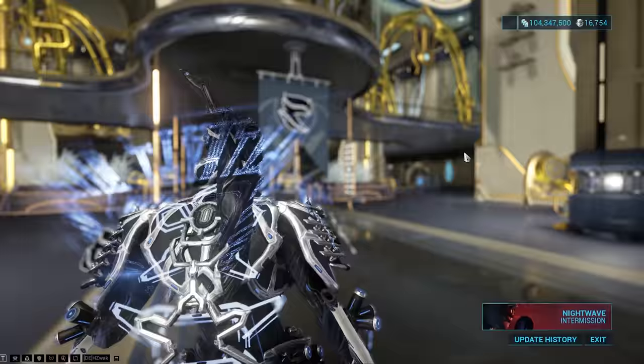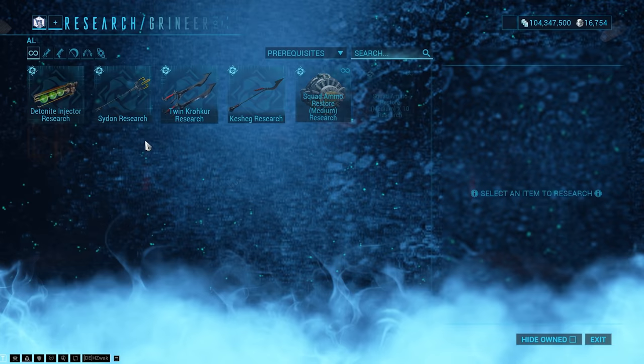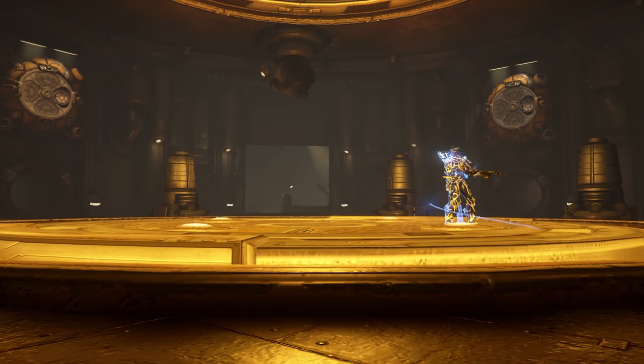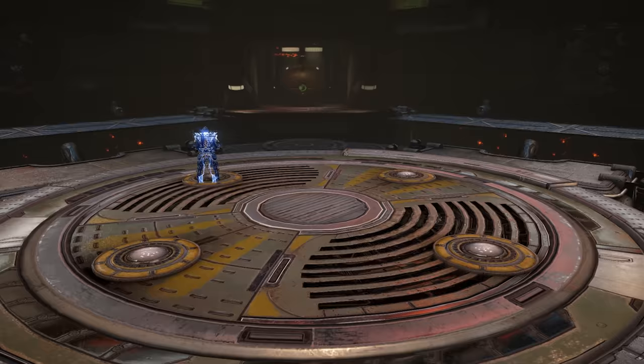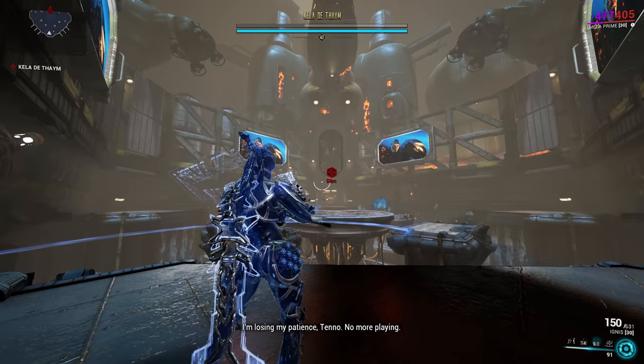Once you've stored up a decent amount of Judgment Points, you can face off versus Kela. If you want to make this fight a little bit easier, you can pick up the Ignis from your clan's Chemical Lab in the Dojo — we're only using the Ignis to shoot some buttons in this fight, not to damage Kela. Mesa's going to be doing all the damage. In this fight, there are buttons you have to stand on that make a mechanism on the wall spin, which reveals more buttons you have to shoot. Each player has to do this once to activate the fight, and during the fight you have to do it between phases to turn off Kela's missile silo attack. When Kela is vulnerable, jump into any corner of the arena, press 4, look at her, and hold left click.